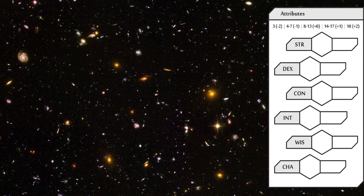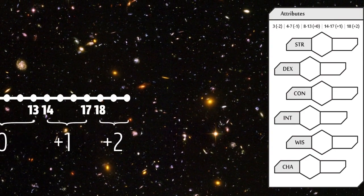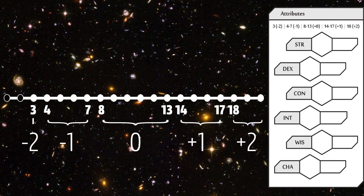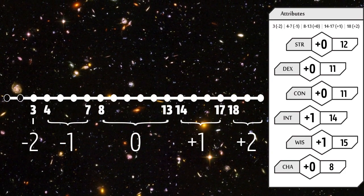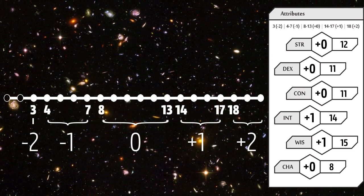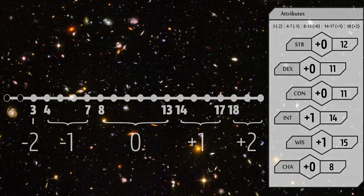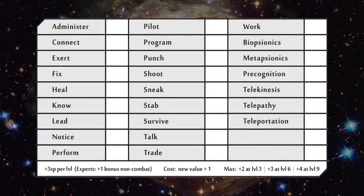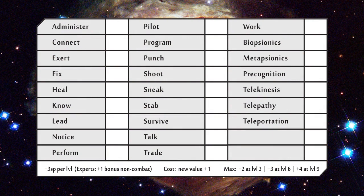Attribute scores translate to an attribute modifier ranging from minus two to plus two, depending on the attribute score. For all of our examples, let's use the following attribute scores and modifiers for our sample character, an expert entertainer. The second relevant part of a character are their skills. At character level 1, each skill will either be untrained, skill level 0, or skill level 1. We'll use these skills for our sample character.